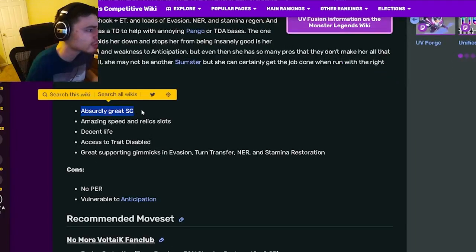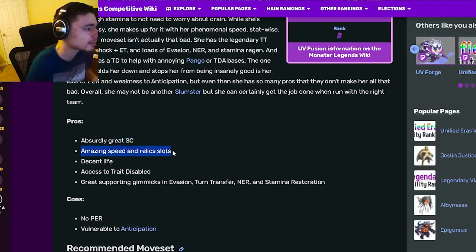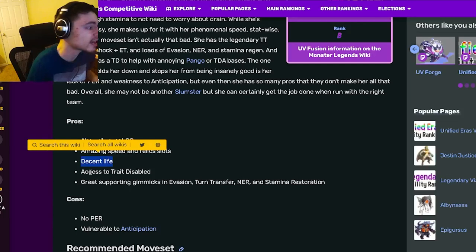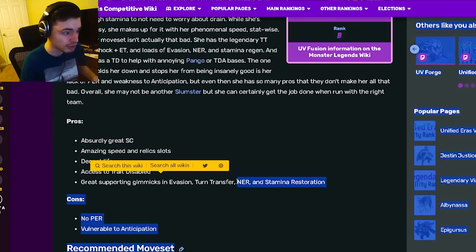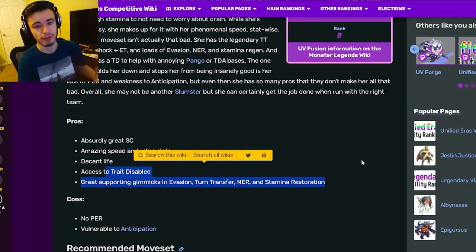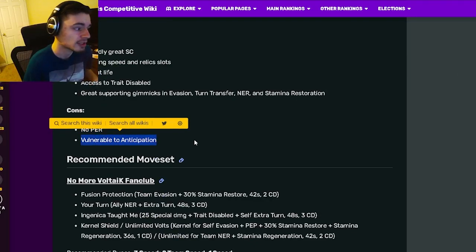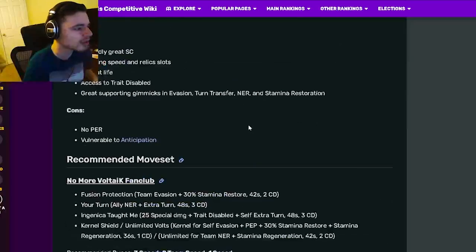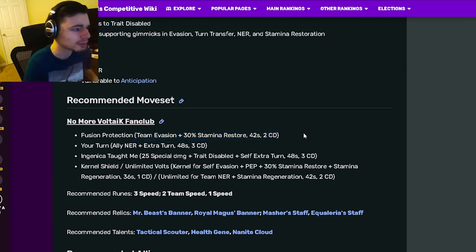For pros, she has absurdly great status caster moves, amazing speed and relic slots, decent life, access to trait disable, and great supporting gimmicks including Evasion, turn transfer, NER, and stamina restoration. The only cons are no PER and being vulnerable to Anticipation.